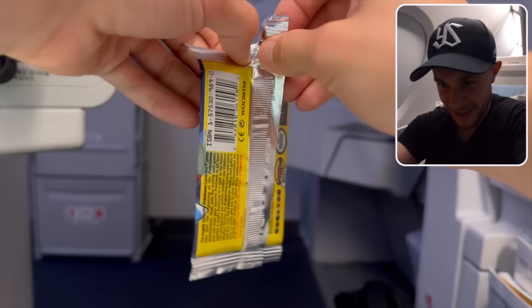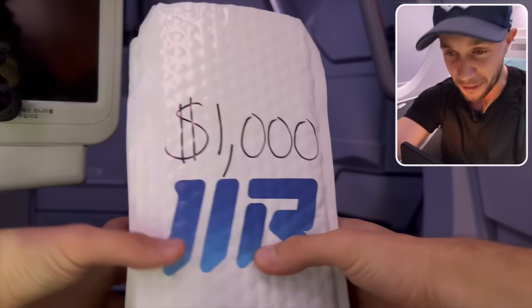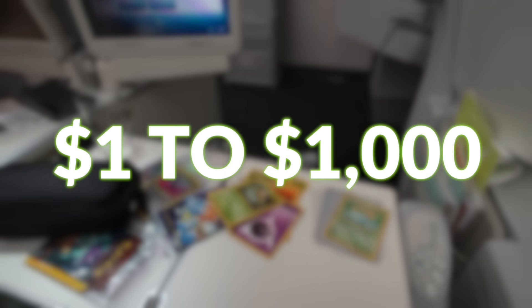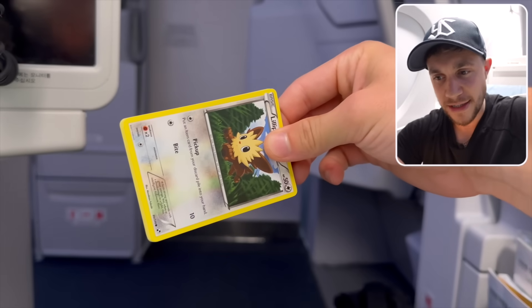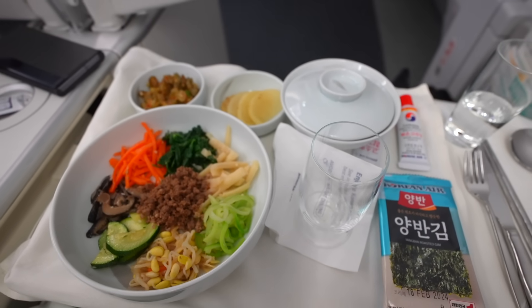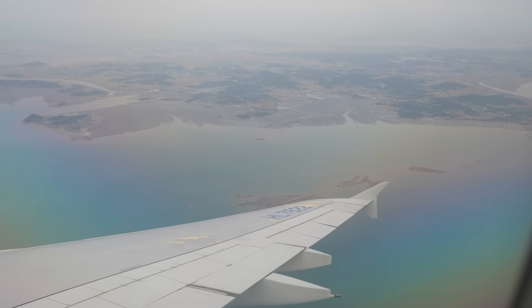I'm opening up some of the world's rarest Pokémon card packs over 30,000 feet in the sky, which means I have to be quiet. Here's what we're going to be doing: I've got envelopes containing packs of different prices, from $1 all the way up to $1,000, and I'll be opening all of them right here on the plane. First, though, I enjoyed a nice Korean first-class meal and some complimentary wine, which was a great appetizer for what was about to come. And now, my friends, we open.